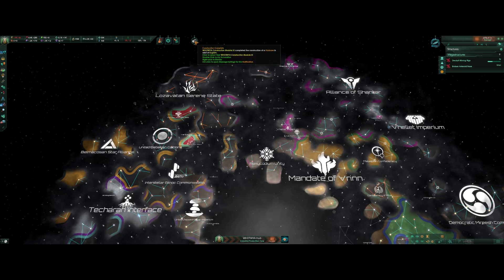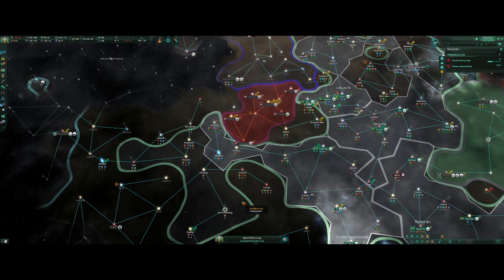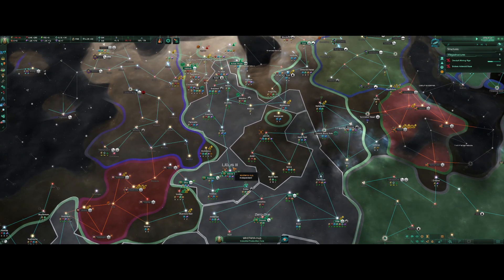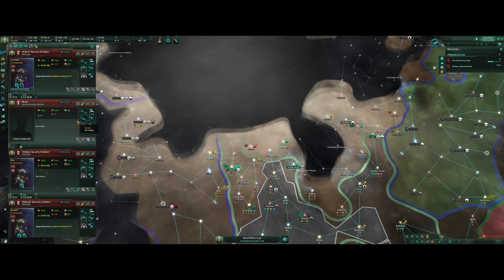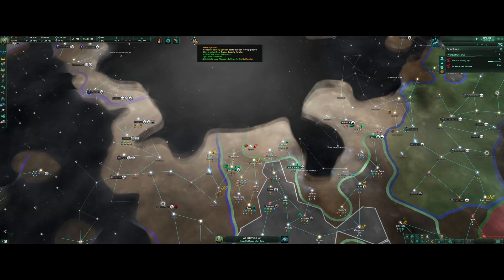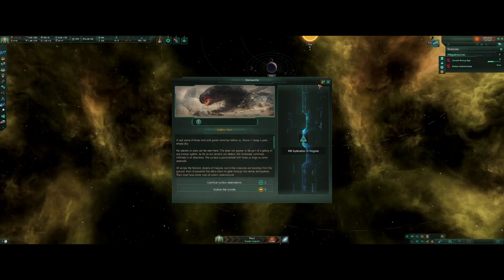That would be interesting. Let's get over here so we can grab Kuma. Ship augmentations completed — we can take multiple rounds of upgrades, hopefully we have enough resources. There's one of the astral rifts: a vast plate of loose rock and gravel stretches before us. I don't know the proper sequence to this, but you can get a pretty cool item if you do it right.